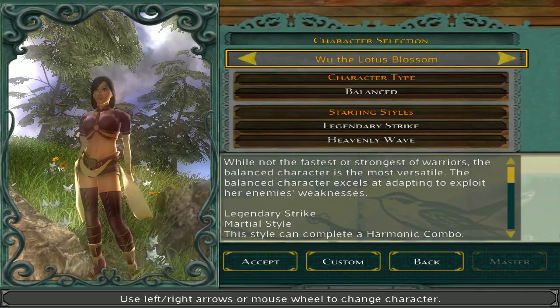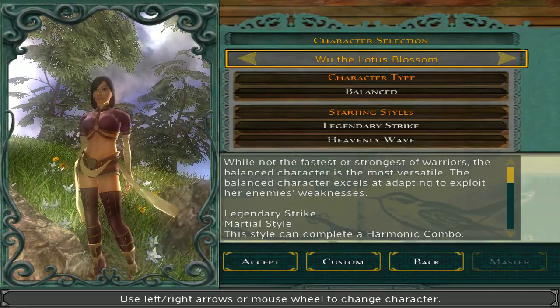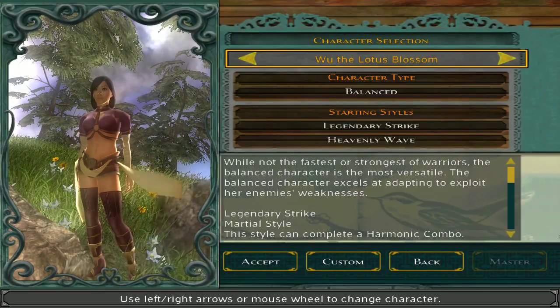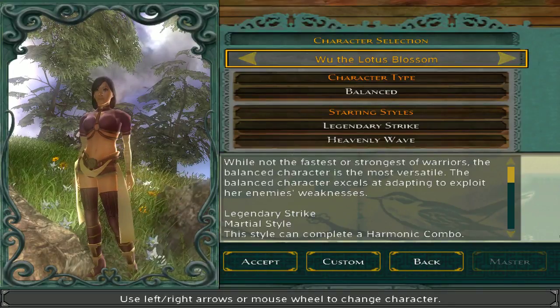Wu the Lotus Blossom, the balanced female character. As I recall, she was also the one used most heavily for the promotion of the game. I can't imagine why.